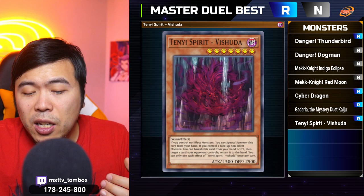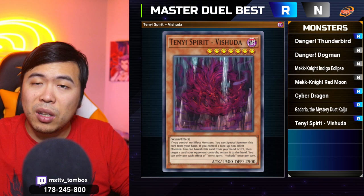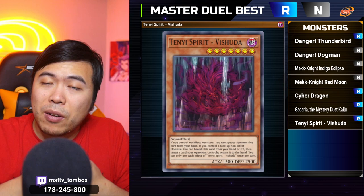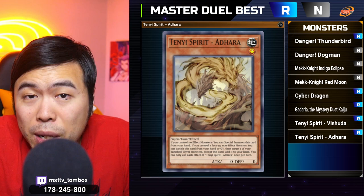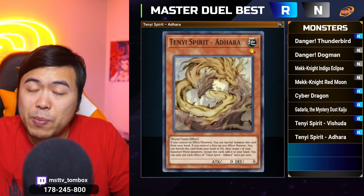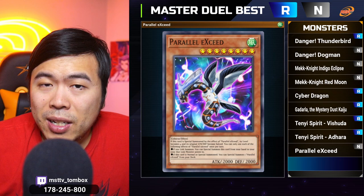Monster number seven and eight are both from Ten Yis. As long as you're not controlling any effect monster, you can special summon them. Vishuddha can link down into a Monk of the Ten Yis, and if you control the vanilla, you can use their actual effects. For Vishuddha, you get to bounce anything on your opponent's side of the field that can be targeted back into their hand — paving the way for an OTK. Monster number eight, Ten Yis Spirit Edhara, is one of the freest tuners you can special summon from your hand, requiring very little commitment to go into Crystron Halqifibrax. With Vishuddha, you can Synchro into a level eight, and Edhara can also be used as tribute fodder or link material — there's just no restriction.